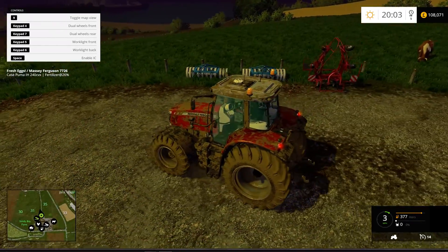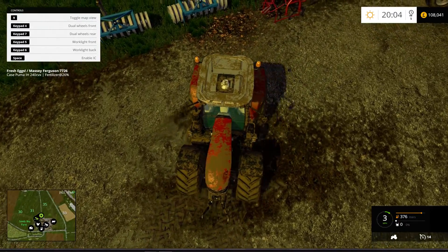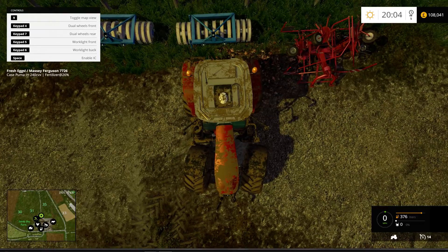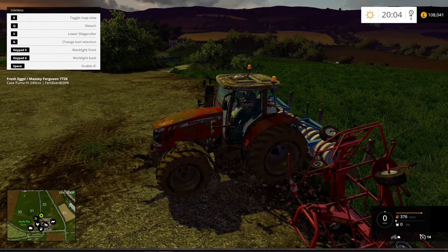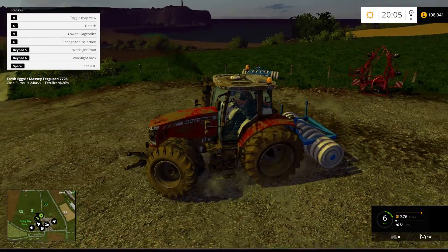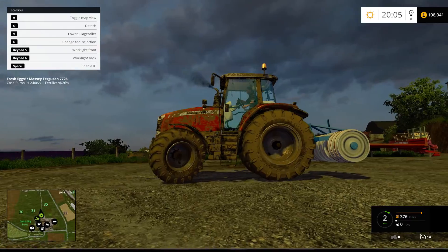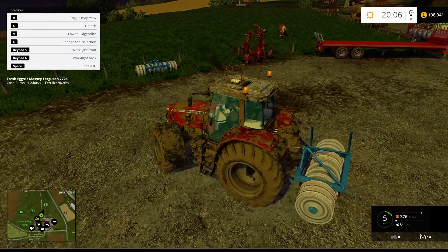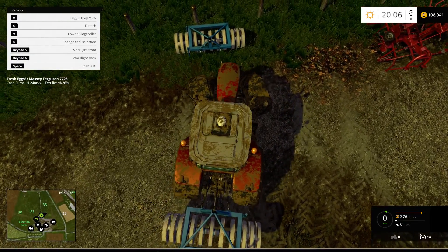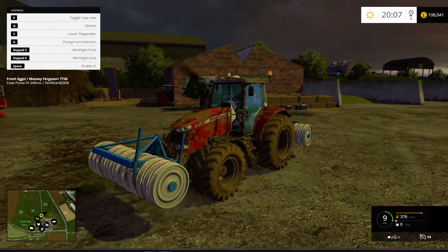Let's try the back roller weight first. I think this tractor can handle it — it's a little bit light on the front. We'll get the front one on as well — there we go, it's a lot better now, a lot better balanced.